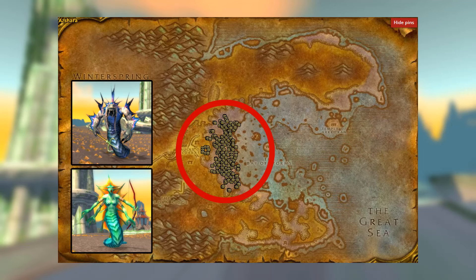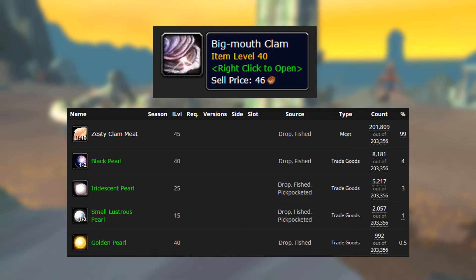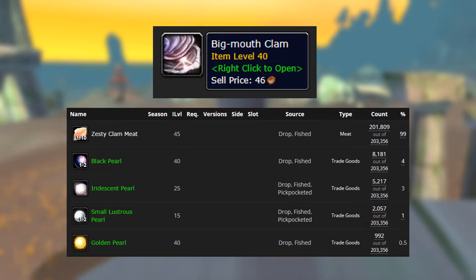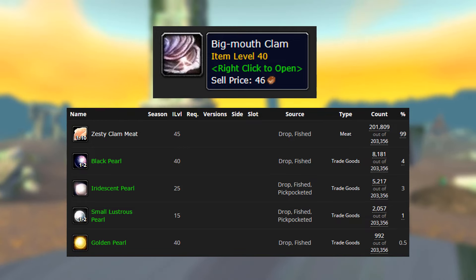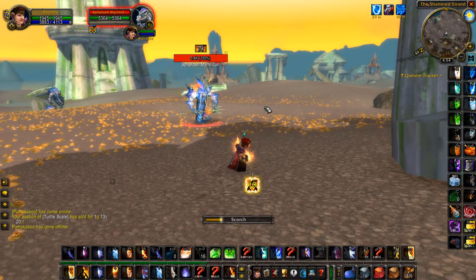Where we're going to be farming is at this location right here, and we're going to be farming these murlocs. You may have already guessed from the title, but the main item we're going to be farming for is the Big Mouth Clams. This has a 0.5% drop chance for the Golden Pearl, and the Golden Pearl is worth a lot. You also get the Zesty Clam Meat, which is used to make any Waylaid Supply in Phase 3. The Golden Pearl is used in a bunch of different crafts for professions in Phase 3 and it has a really good price.